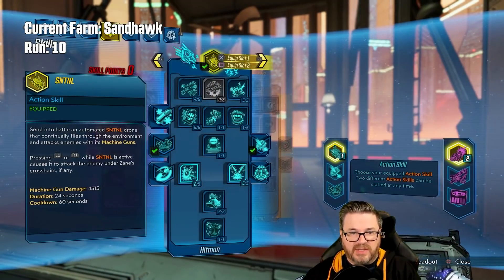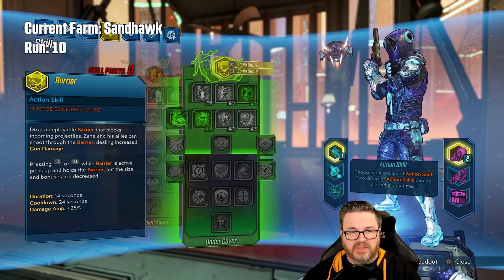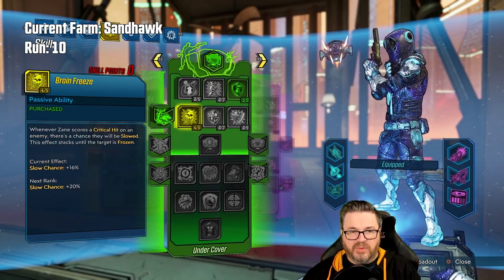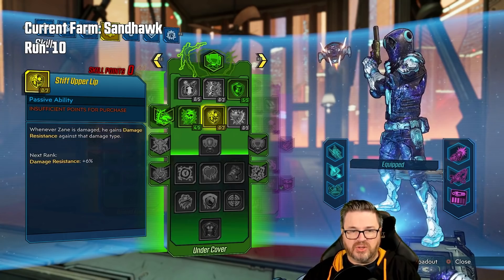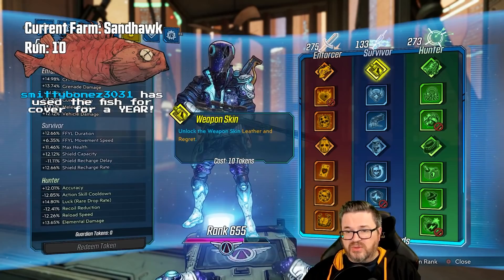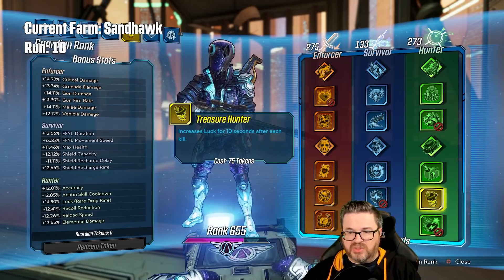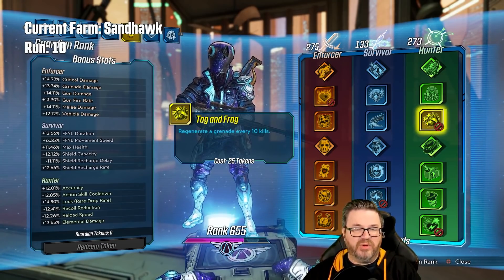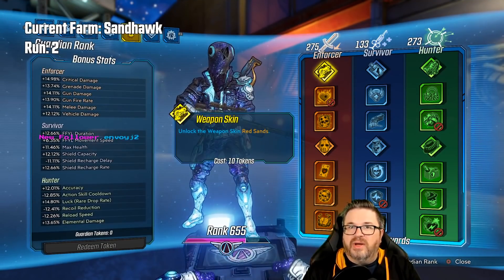Here's the skill tree where we're at — we've capped the blue tree and are currently using Sentinel. We might do some Barrier stuff at some point. When we hit max level we'll have maxed out Brain Freeze so we can do Charge Relay and All-Rounder. For guardian ranks, we're down to the final few: Groundbreaker, Emergency Response, Harmageddon, and Tag and Frag. When we hit 65, we unlock all the remaining ones.